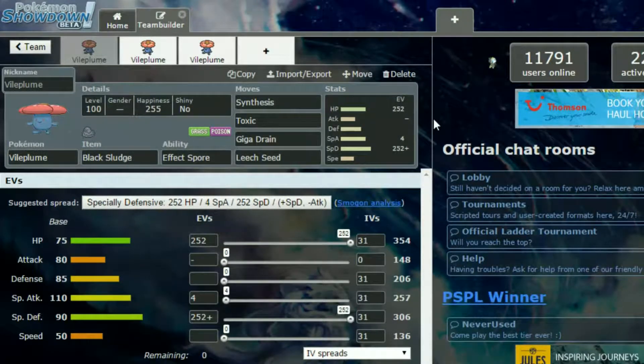Vileplume is kind of versatile but kind of not at the same time — it's not really good at everything it does. The first set we have is a Black Sludge set with Effect Spore. That's obviously a 30% chance to paralysis, poison, or sleep, making a target go to sleep which can be really handy. Then you've got Synthesis, Toxic, Giga Drain and Leech Seed, so this is just kind of a stall-out set really.